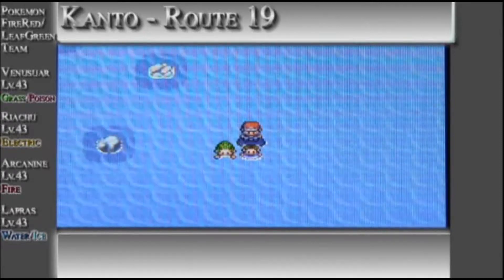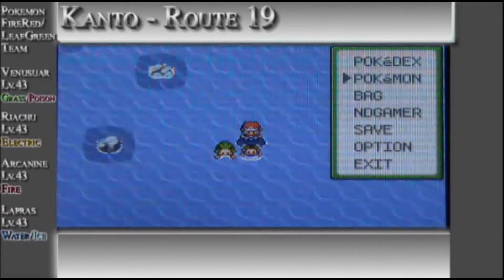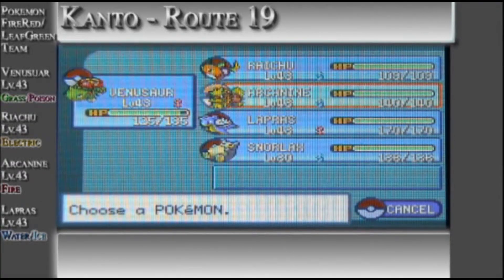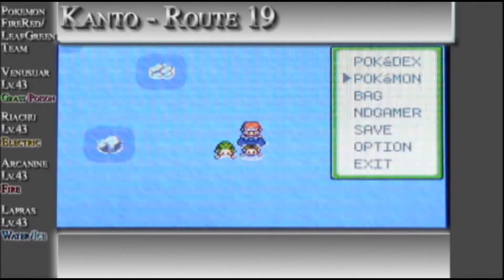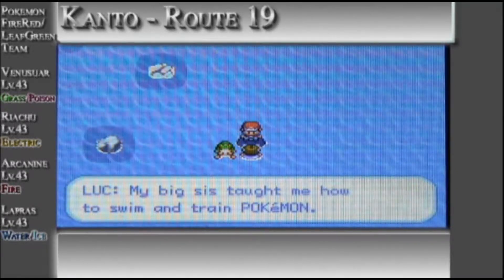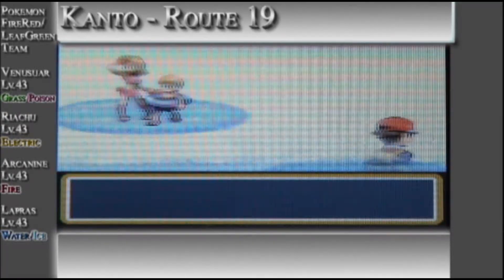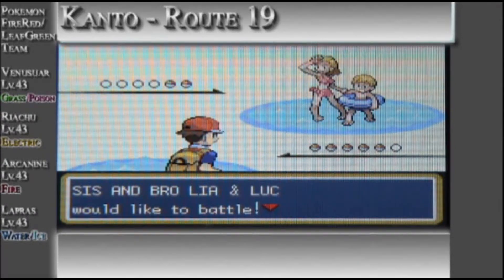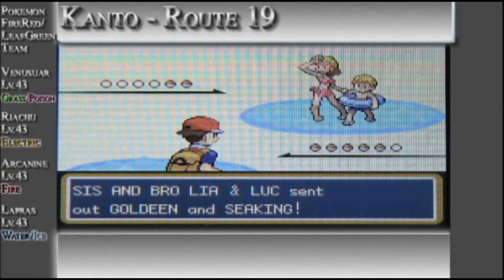Right here we're gonna have a double battle. I guess that's a little brother and big sister as the opposite team. My big sis taught me how to swim and train Pokemon. How nice, kid, but I'm gonna go up against you. Yeah — sis and bro, Leah and Luke. I guess that's how you say it.